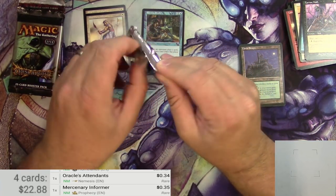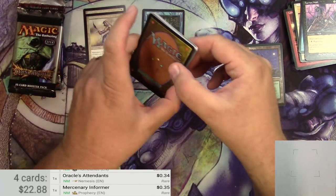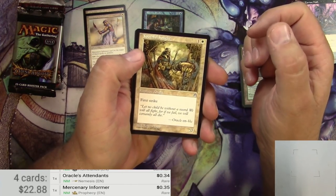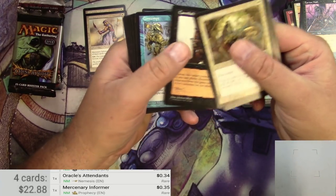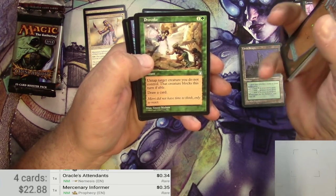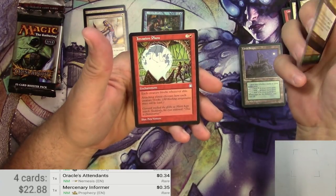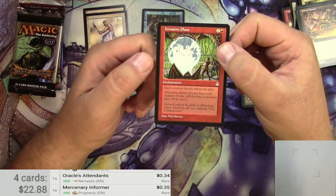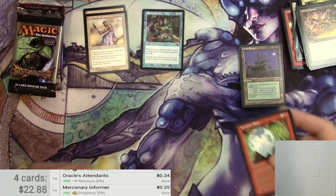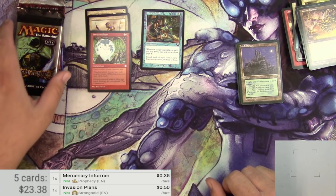High hopes for this pack of Stronghold — it's definitely on the pricier side and there are some great things you can pull. Great old art from Rebecca Guay — Youthful Knight, Cannibalize, Contempt, Sift, a Worm, Monk, some Flunkies, Honor Guard, Provoke. For uncommons: Hornet Cannon, Mask of the Mimic, Spike Feeder. The rare is Invasion Plans — for three mana, each creature blocks whenever able and the attacking player chooses how each creature blocks. Pretty solid effect but not popular. Nothing big out of Stronghold.